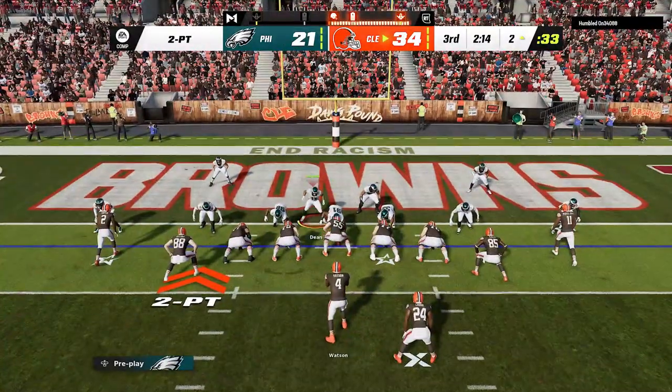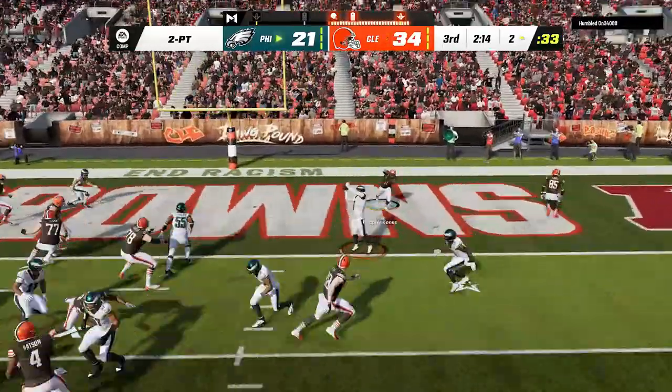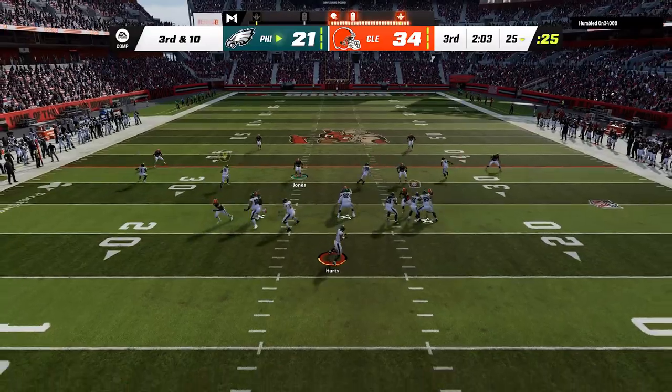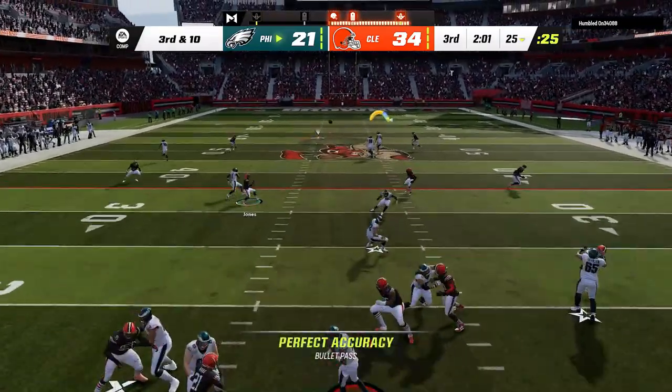He tries to use the glitch again but this time I'm in cover four quarters and we get an interception to stop him from getting two. But now we're down two scores and needing a touchdown, so we go right back to the escape play against this cover four quarters. We don't score but we get down the field in a hurry.